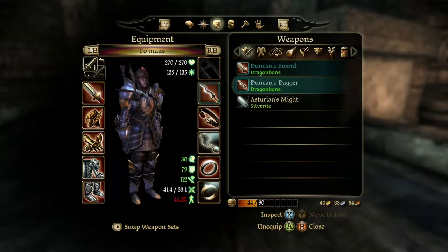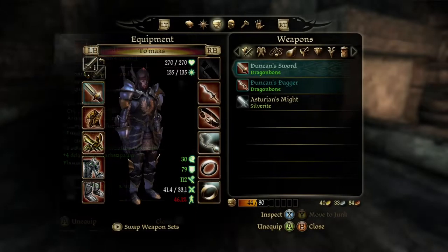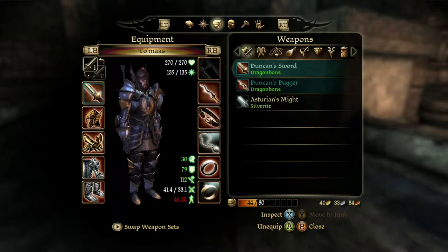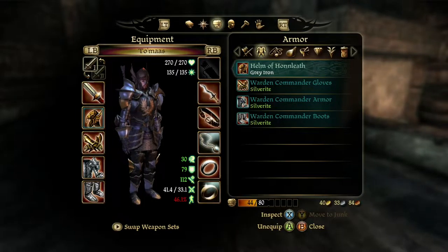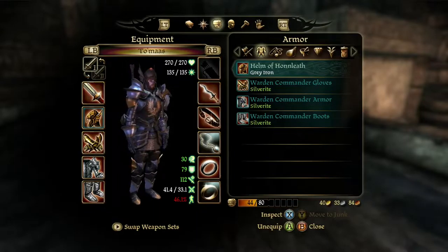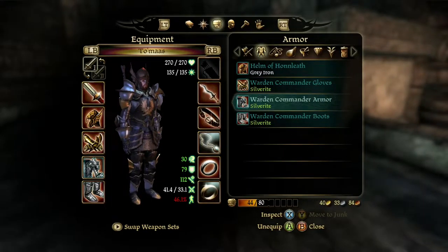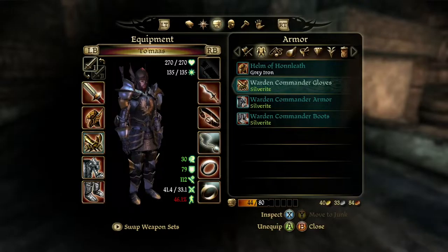I got Duncan's Sword and Dagger upgraded to Dragonbone. You might be asking how I managed to do the quirky thing, and why I couldn't do it for the Helm of Hanleith. I thoroughly tested it and found the Helm of Hanleith is immune to this bug, but not anything else, weirdly enough. Basically I jumped back and forth from inventory — kind of what we've been seeing with equipment I sold off being upgraded in quality after selling it and coming back to the buyback inventory.